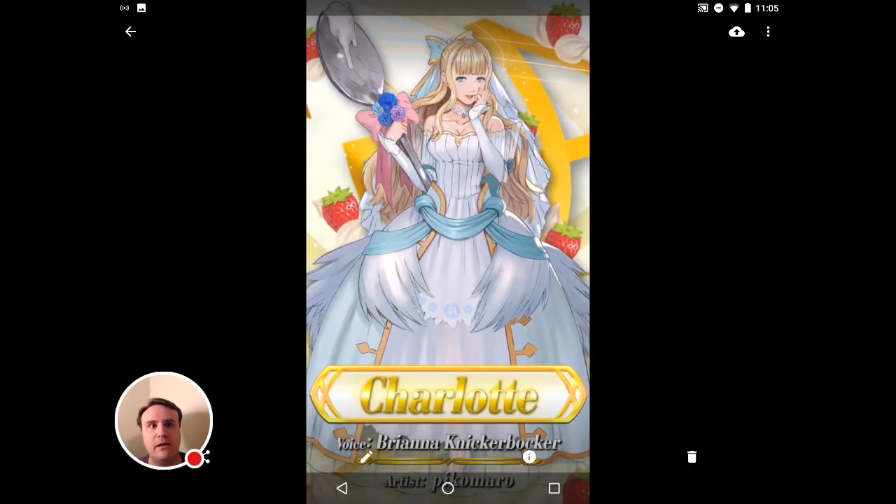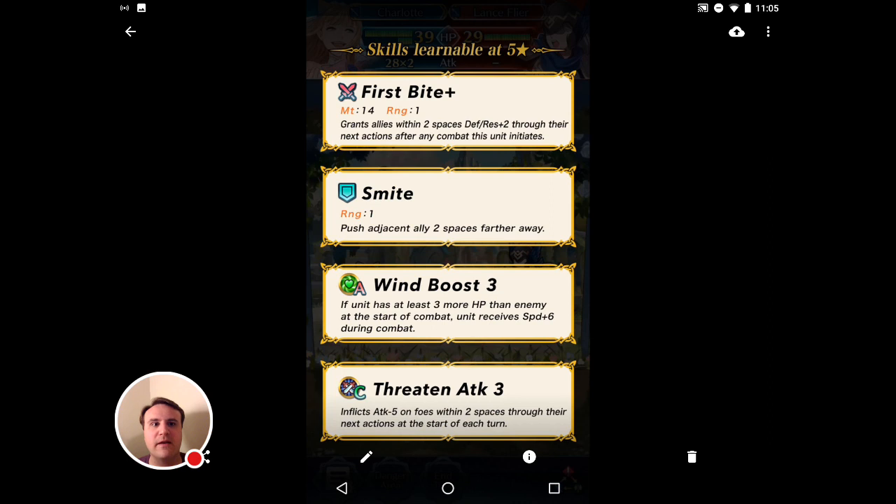The next one up is Charlotte, and a lot of people were excited about this. This is the first time we've seen Charlotte at all within Fire Emblem Heroes. Some people on the forum were speculating whether or not Charlotte would show up. Some people thought it might be a few other heroes like Elise, although that would seem very strange and American audiences would not like that one at all. Regardless, Charlotte is wielding a gigantic spoon and has another amusing attack animation — definitely check out the video.